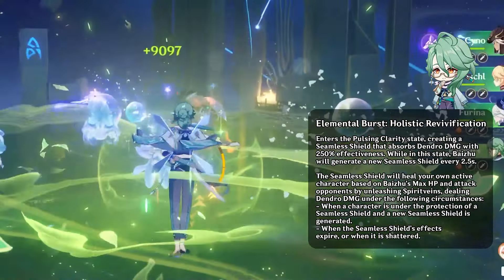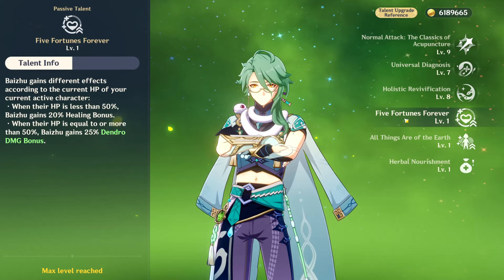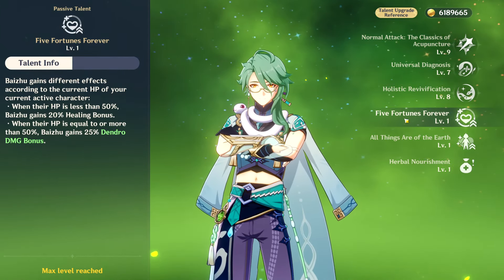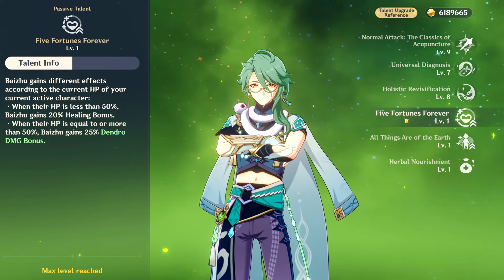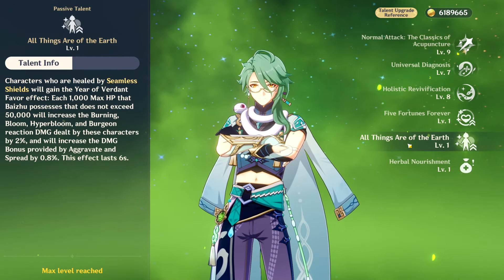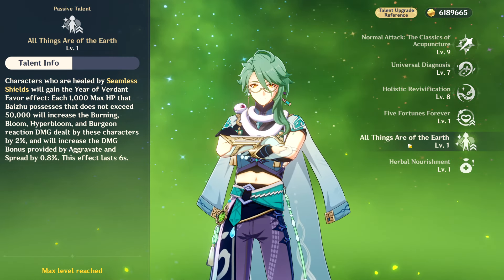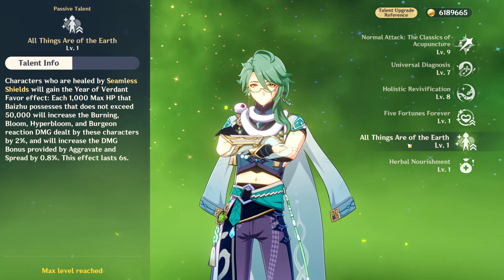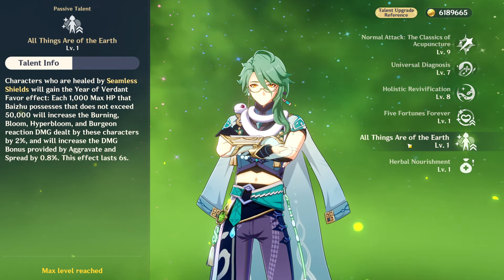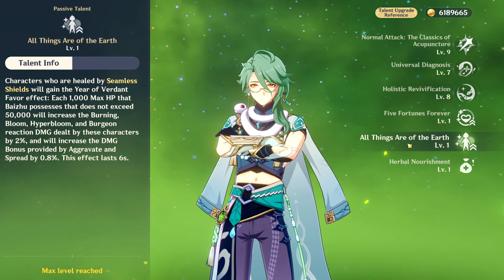Baiju's burst is very good thanks to its safety and its pretty good off-field dendro application. Baiju's first ascension passive gives 20% healing when the on-field unit drops below 50% HP, but the 25% dendro damage bonus is useless on Baiju since his personal damage is bad. Baiju's second ascension passive grants the on-field character healed by his burst a damage bonus to dendro-related reactions for 6 seconds. This scales up with his max HP, capped at 50,000 — at 50,000 max HP it grants 40% aggravate and spread damage bonus and a 100% burning and bloom damage bonus. This passive is mainly used for on-field units with extended field time, and it is also additive with elemental mastery.